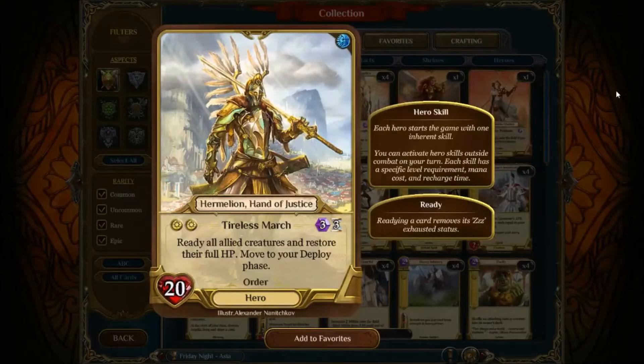We have two Order cards. First off, Hermelian Hand of Justice. Tireless March is now two order levels as opposed to order and a generic. Nothing else has changed. This is kind of a big deal because it makes it harder for Hermelian elves to just go off — they can't just play into nature and then drop the order and swing. They have to invest a little bit more in the ability, which is fine. I don't think it's nerfed into the ground, but a lot of things have happened to make Hermelian elves not as strong.